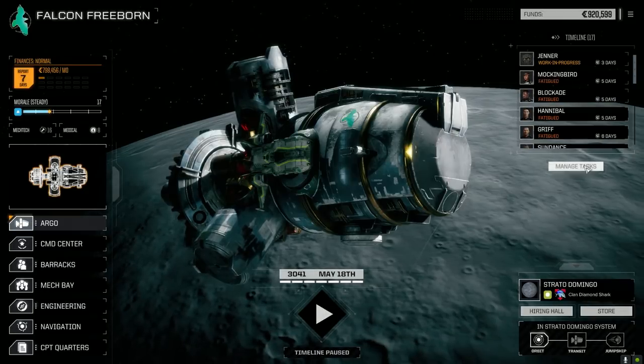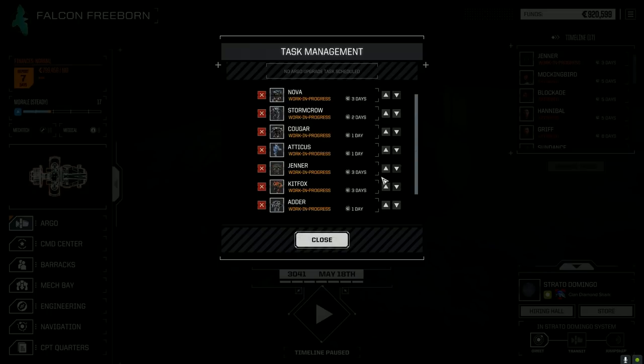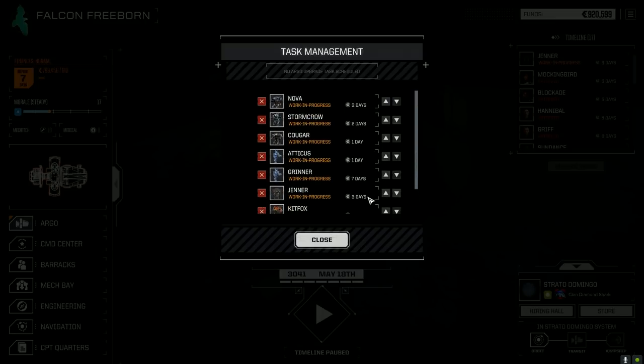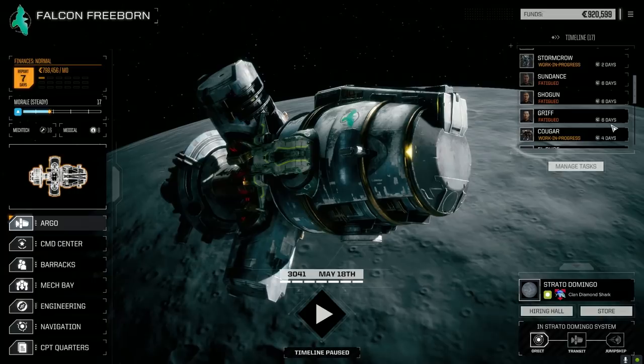A lot of stuff changing hands. I didn't check the star map - I should have. We didn't do too badly, lost about 50 grand in total, but we do get some good parts we can use on our mechs. Jenner's back in three days - let's manage our tasks. We need to get our main lance back up and running. Let's bring the Nova, Storm Crow, Cougar, and Atticus up to the top. We should be back in service in six days.